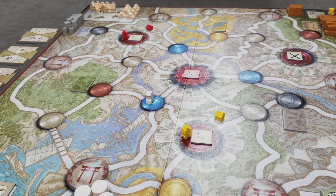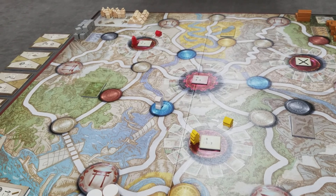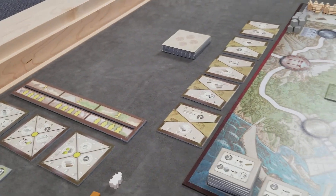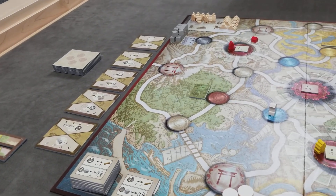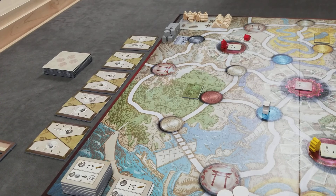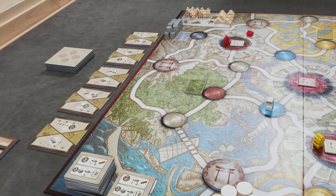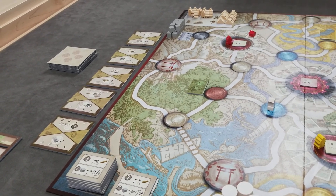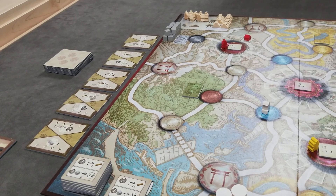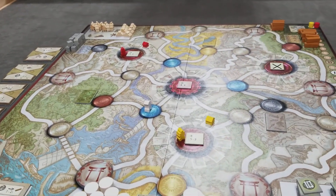Each game turn is structured into four phases. All players will plan their actions simultaneously, and then in turn order each player will perform one of their actions until all players have performed all three of their selected actions. In phase three, we collect wages and income, and then in phase four we simply prep for the next turn.